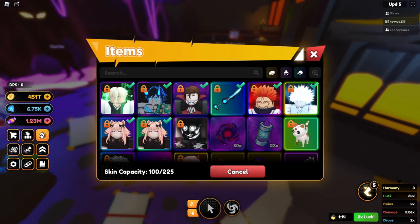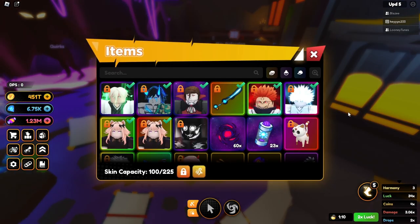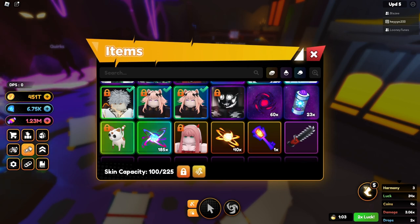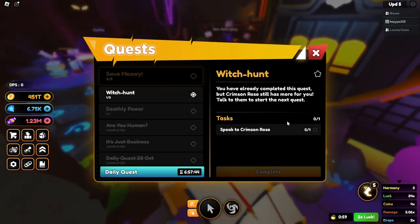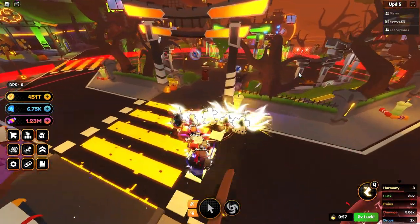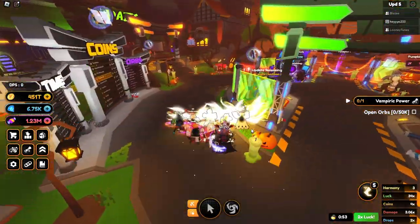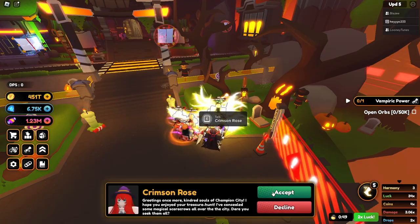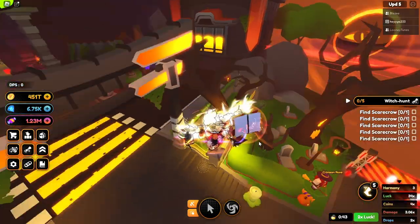I'm keeping XP needed because I don't necessarily need a skin right now. Let's put the skin back on — boom. We also need to speak to Crimson Rose — done, done. We need to open 50k orbs as well; that shouldn't be too hard. Crimson Rose — find scarecrows. I hate you so much.